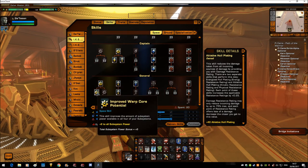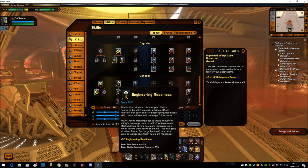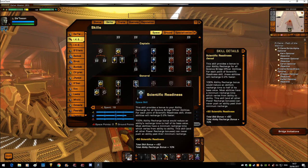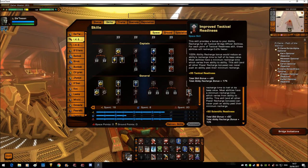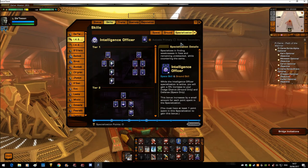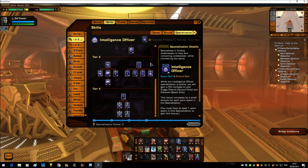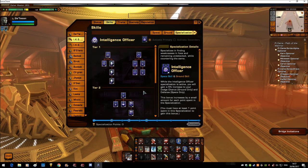Warp Core Potential — we need all subsystems to be as high as they can. Two points in Engineering Readiness, one point in Scientific Readiness, just because we get the sci cooldowns from other sources. And two points in Attack Readiness.